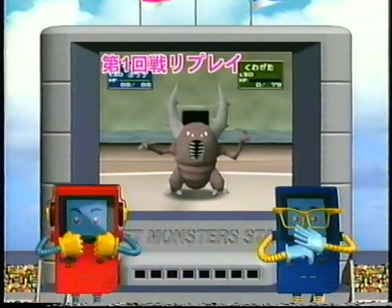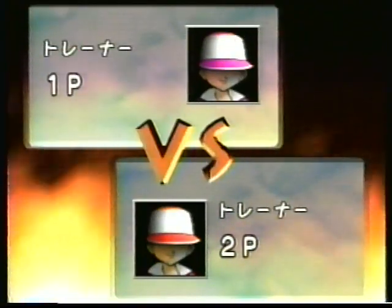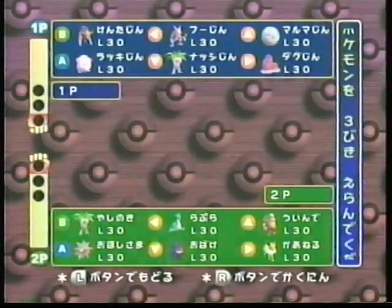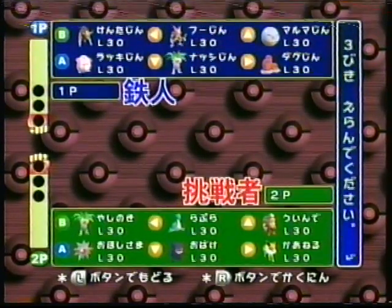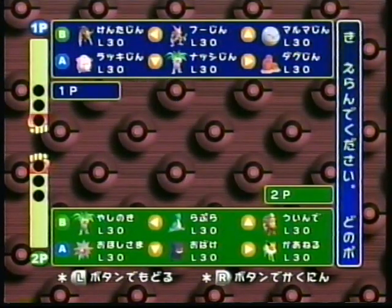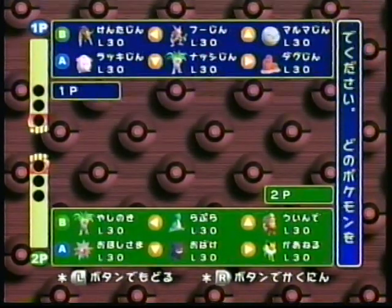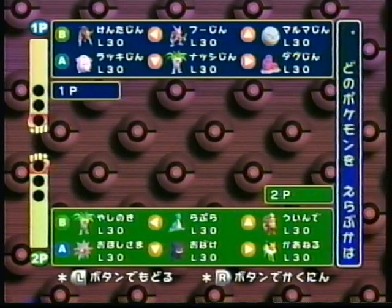第1回戦は鉄人の圧倒的な勝利に終わりましたが、第2回戦はどのようなバトルが繰り広げられるのでしょうか。挑戦者も前回のバトルの教訓を生かして作戦を立ててきていると思いますよ。鉄人はいつも通り同じポケモンで登録してきていますね。挑戦者の方は電気タイプに偏っていた点が修正されているようですが、オールラウンドに活躍できるノーマルポケモンがいないところがちょっと気にはなりますが、相手のポケモンのタイプを見誤らなければ問題はないと思いますよ。